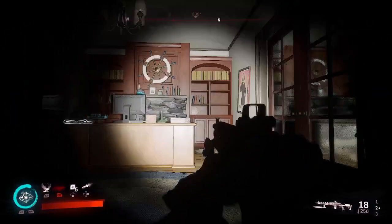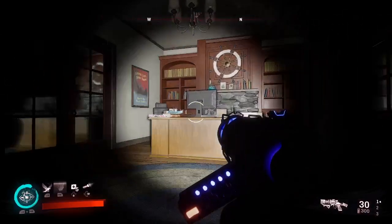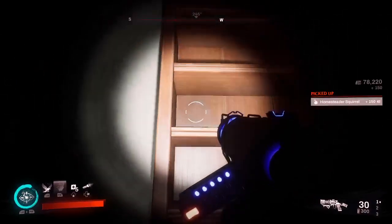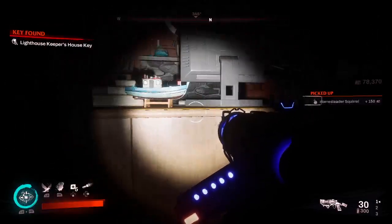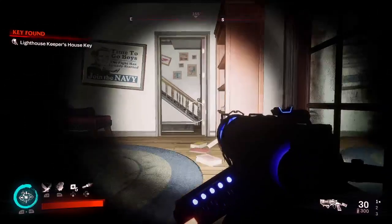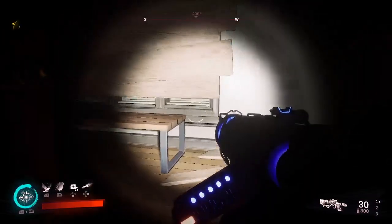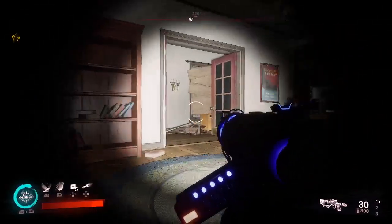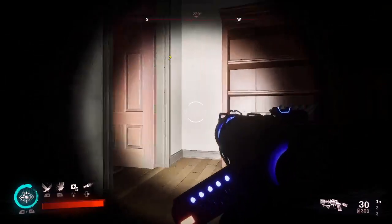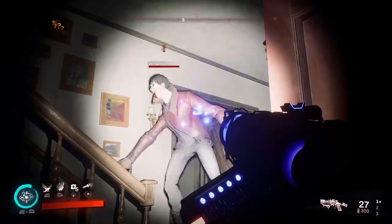Hopefully we're able to sneak around and avoid any of the vamps that are hanging out in this area. There's a Lighthouse Keeper's Key that we needed for the front door, since we snuck in the back door. I see you. I see you too. Where are you at?